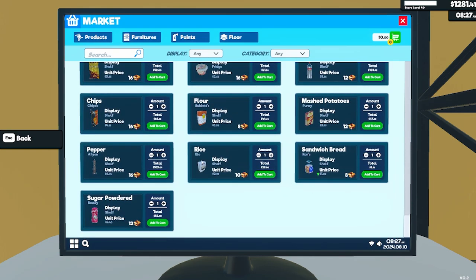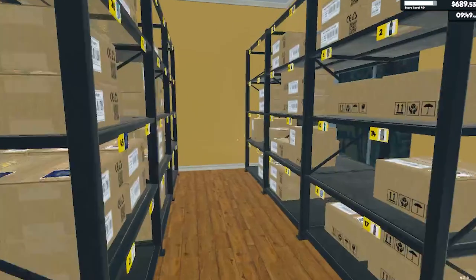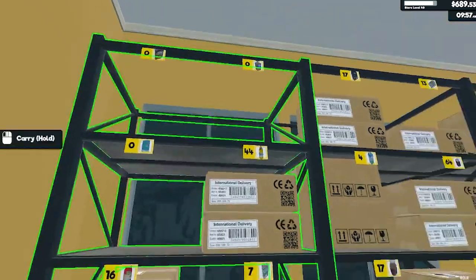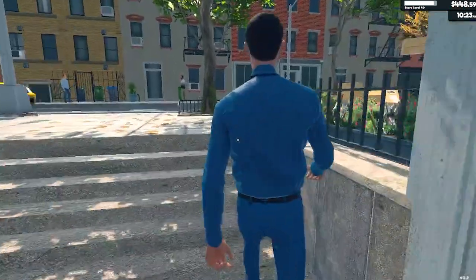The staff are just going to take the boxes and put items on the shelves because the shelves are low. If you didn't see the last episode, all the new items we've got are from chips all the way down to the powdered sugar. We'll get two of everything. We're going to need to fill up this order with stuff, so let's get two cereal, two bread, two flour. Got the order full — let's go and get the stuff.